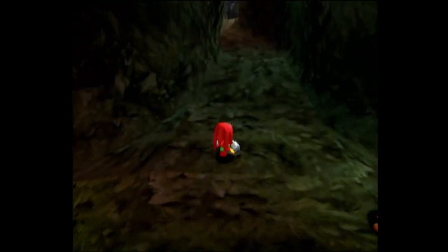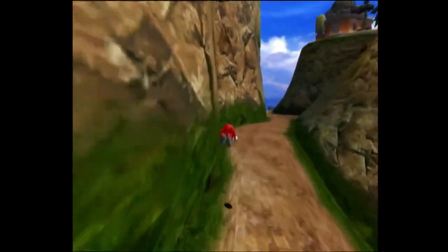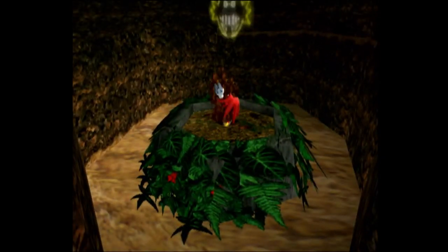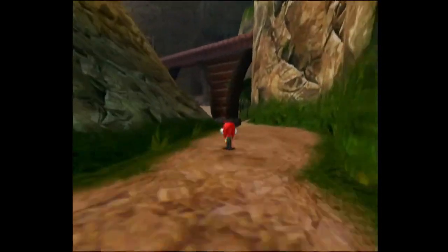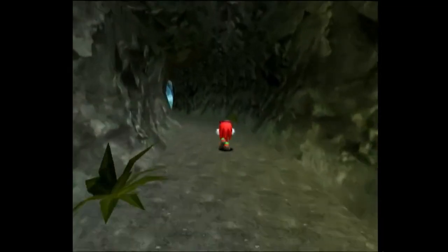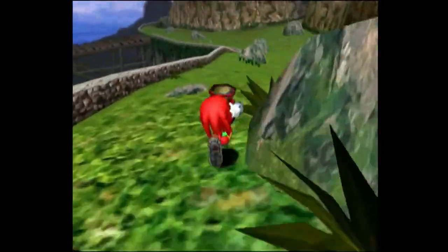What's going on guys, welcome back to some more Sonic Adventure DX. In the last part we did a good amount of the Knuckles story. In this part we're basically going to use the destruction switch that we got in the last part. We're going to Red Mountain and there's another one of the Knuckles levels — I think there's five actually. We're going to take this over to that monkey we couldn't get into last part.